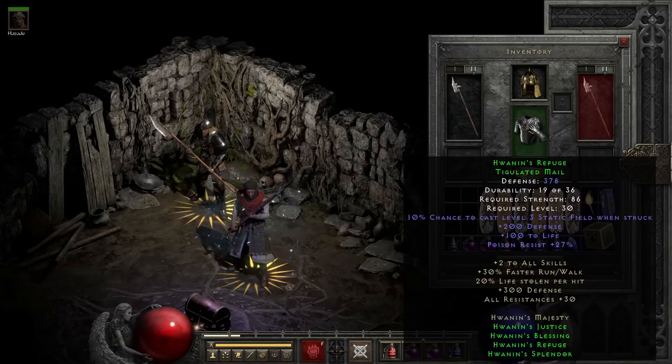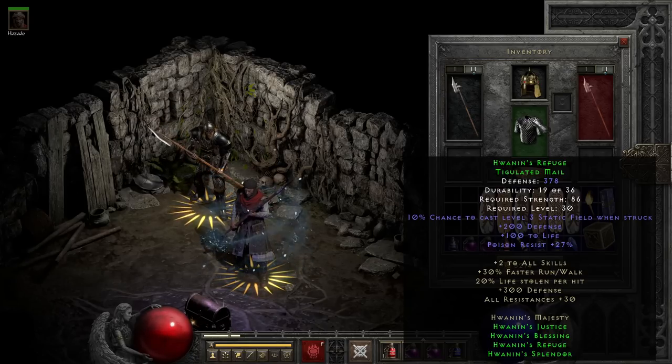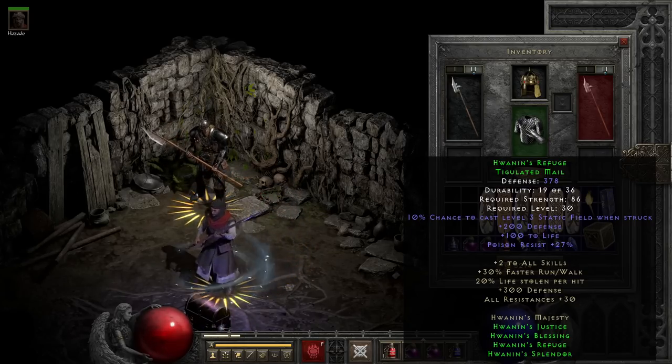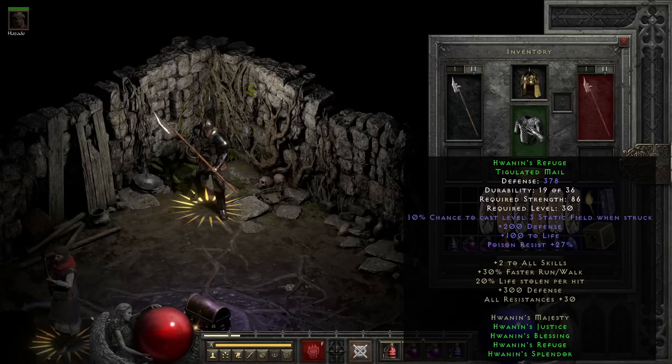Speaking of that, on the individual parts we do have some okay bonuses, with some of them being relatively uncommon, especially for their slot. For example, on the armor we have a chance to cast Static Field when struck, which can be pretty nice, though generally you won't want that activating too much, since it's not pleasant being hit in the face.